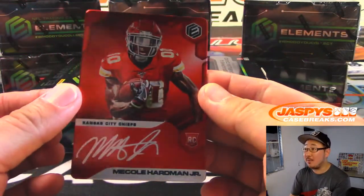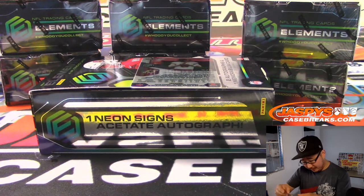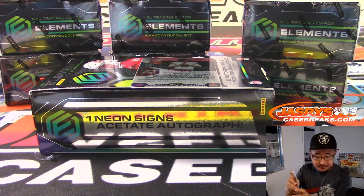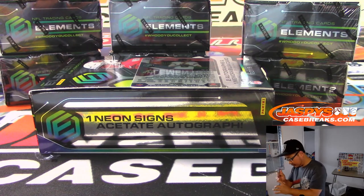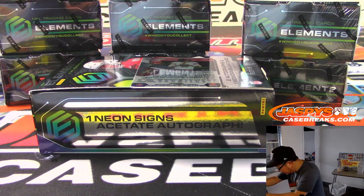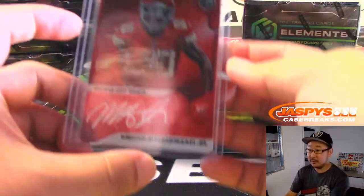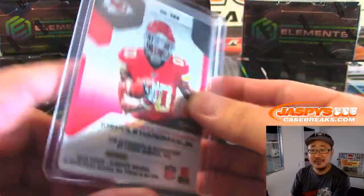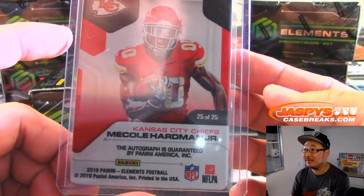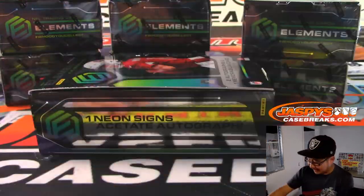This is not weird — that's Meikle Hardman. Silver ink autograph on the plate. That looks sharp. That's for Gordon Phillips with the Chiefs. That is 25 out of 25. And then the plate right here, 45 out of 75, Case Keenum for the Redskins. Next box.